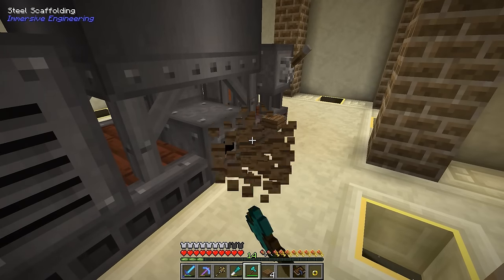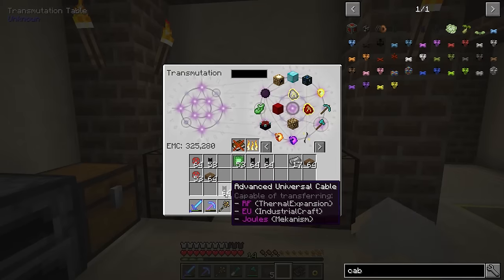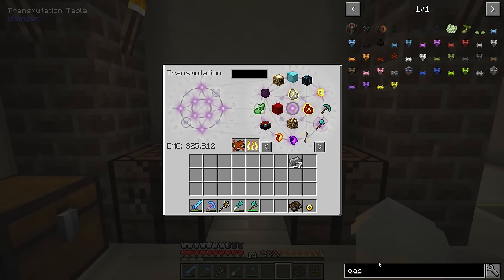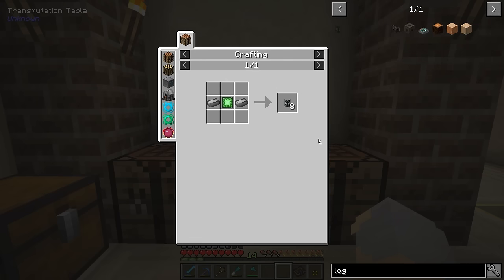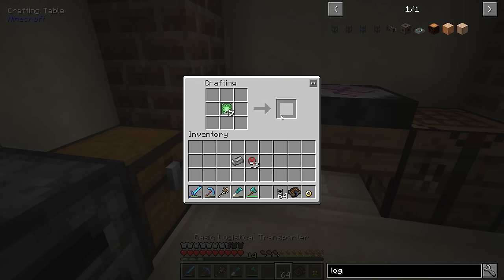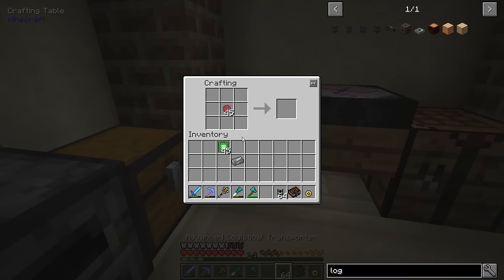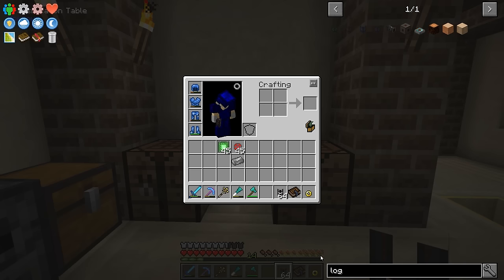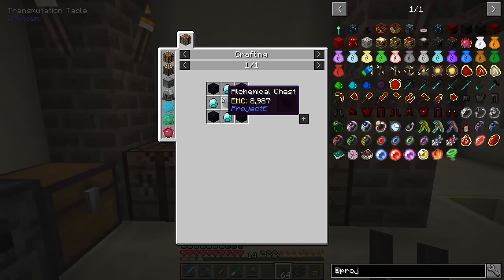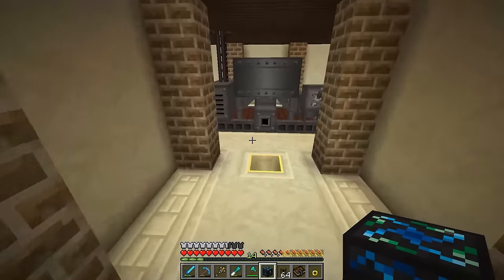It needs a way to import stuff and a way to output stuff. We're going to need logistical transporters, which are relatively easy to make. We'll grab some enriched alloys so we can make the second level right off the bat. Logistical transporters will essentially move items around, and we'll upgrade to advanced ones right away. Then I also need a chest - specifically one of the special ones from Project E, which is the energy condenser. I've already taught it how to do this - fantastic. I can put that right here.